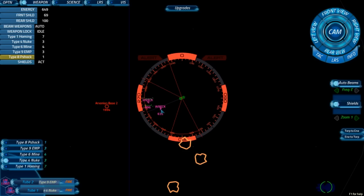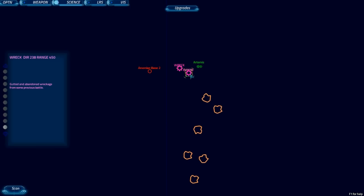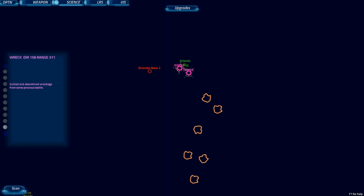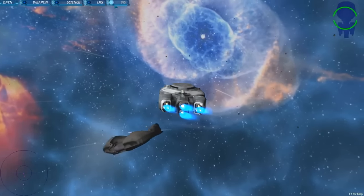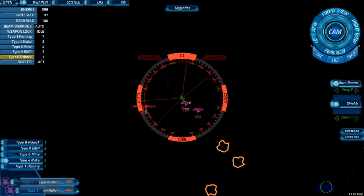We had some fun with it — maybe we can try to dock or something. It says 'gutted and abandoned wreckage from some previous battle.' That's all it says. Won't let me scan it. Scanning the other wreck reveals only the same information. I guess it's just potential damage noise — things you can get hurt with. I think we are on the fringe of weapon range of the Arvonian base.